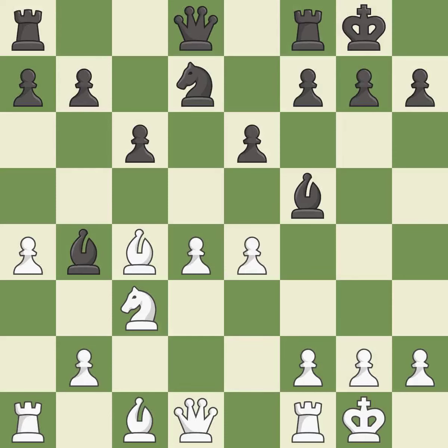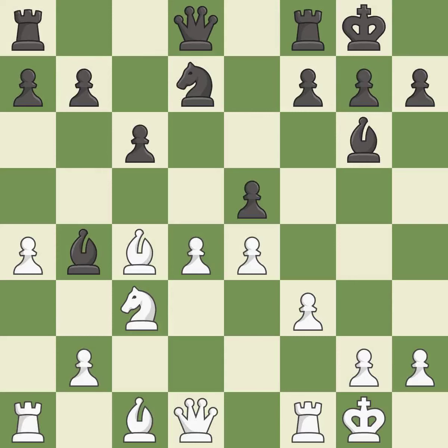This kicks an opposing bishop. This moves the bishop to safety and threatens to win a pawn. This strikes at the center, countering the opponent's ability to grab space. This threatens to create a passed pawn.